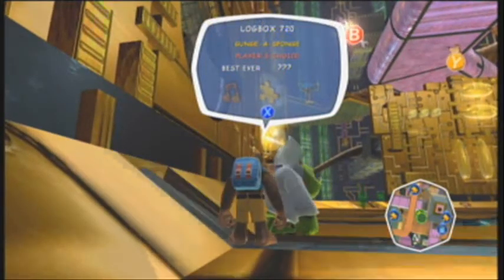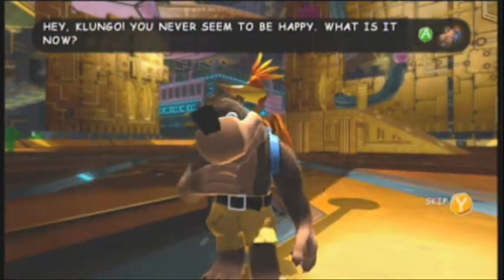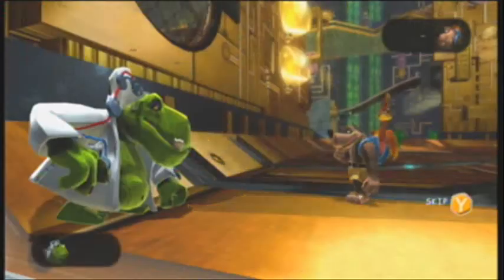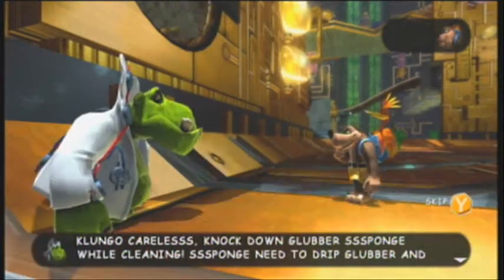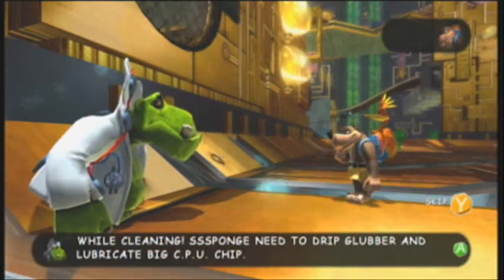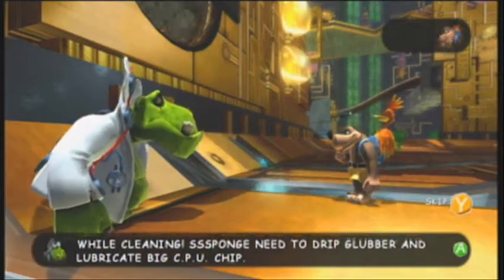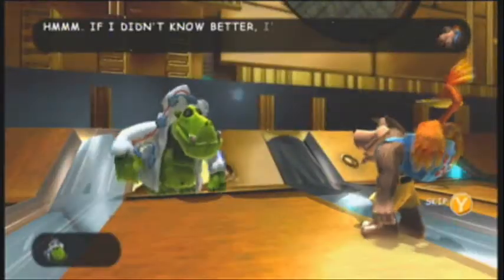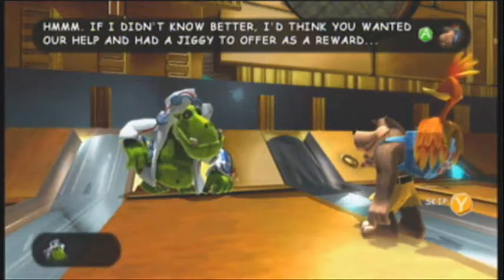Gungus Punch! But yeah, that's my Gamer Tag for you guys, so take it that way. Hey Klungo, you never seem to be happy. What is it now? Klungo careless — knocked down the Glover Sponge while cleaning. Sponge needs to drip Glover and lubricate big CPU chip. That sounded really wrong. I think you wanted our help and had a Jiggie to offer as a reward.